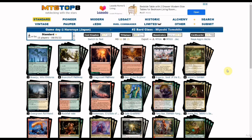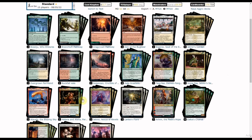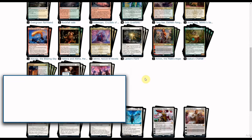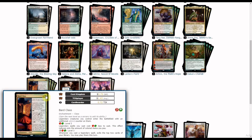The core card in the deck is from Adventures in the Forgotten Realms — the Bard Class. The Bard Class is a rare enchantment costing one green and one red from Adventures in the Forgotten Realms.